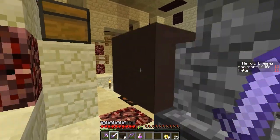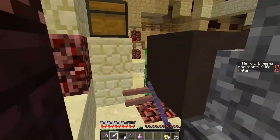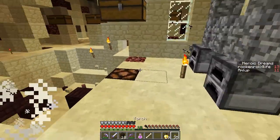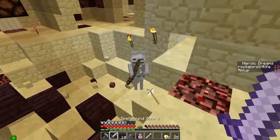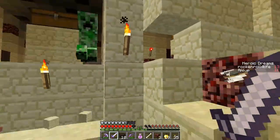Oh my gosh — efficiency eight, fortune four! Oh, it's only gold — good for about two picks. I'll grab one of these gold blocks. Protection three book — that's good.